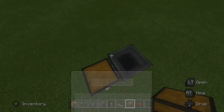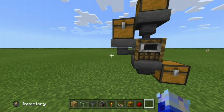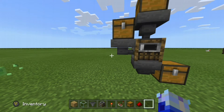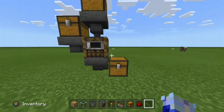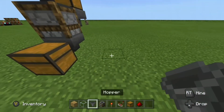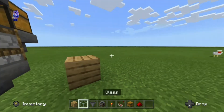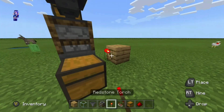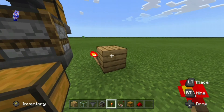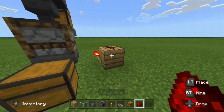Next up, you want to place the chest like so. This is how it should be looking so far. What you want to do is place your second block, then you will want to put your redstone torch in front, and then you want to put your redstone dust right there.